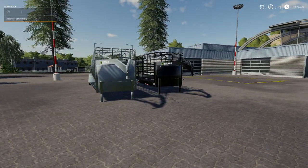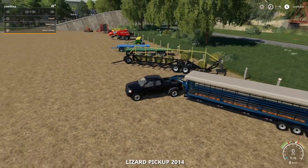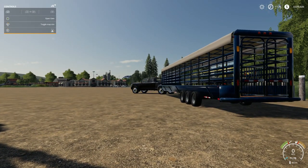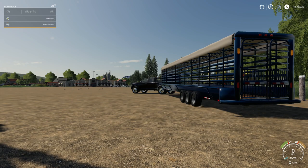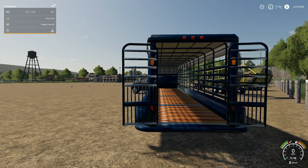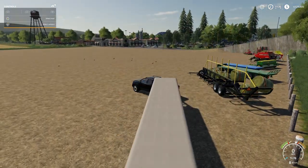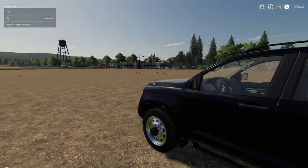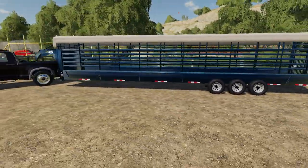There are a few customization options: you can lower and raise it depending on direction, and you can open the gates in the back — they take a moment to open but they do open. Also, if you're carting animals back and forth you don't actually need to open the gate — it'll work without it as just a trigger, but for realism's sake there you go.